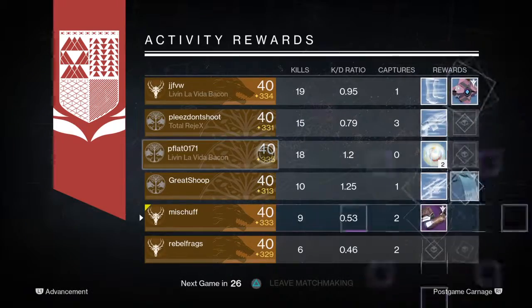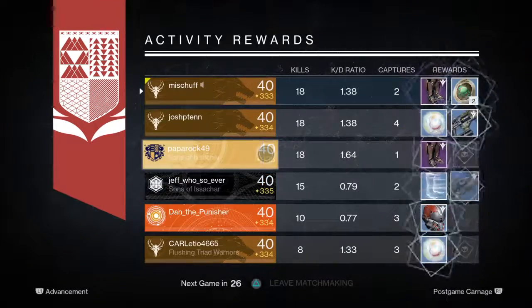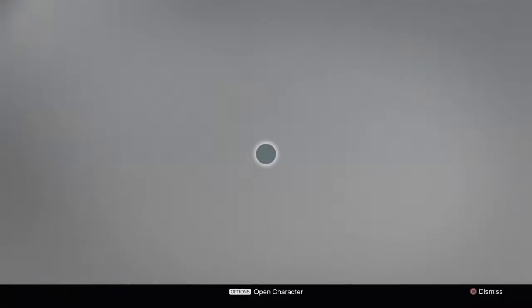Now all of these rewards were dropping at 334 or 335. While I was running Iron Banner, my characters were either a 333, 334, or 335. That's why I was getting such high light level rewards. And now we'll jump into the rank 5 Iron Banner rewards and the weekly Crucible rewards.